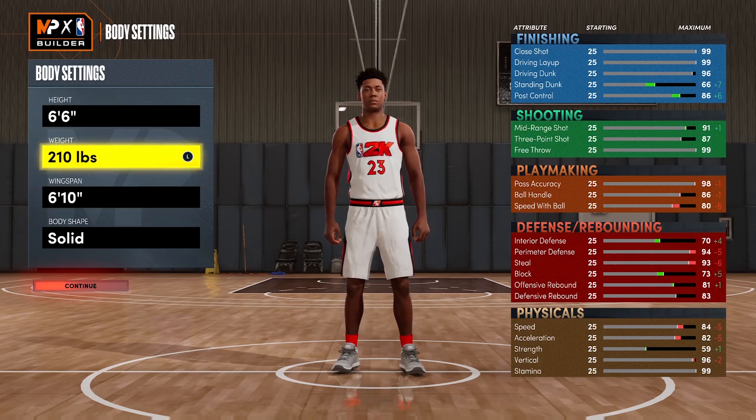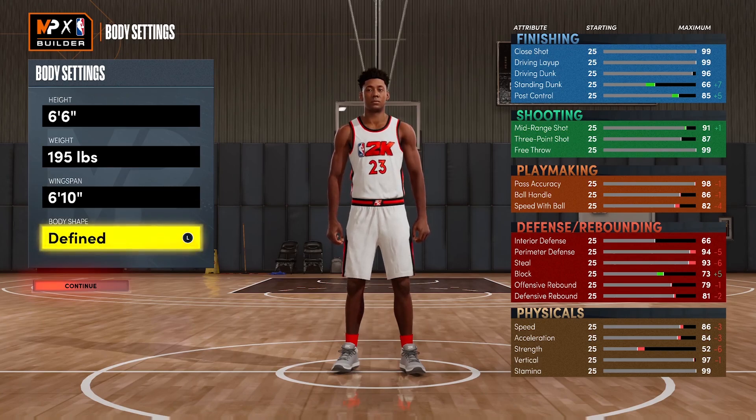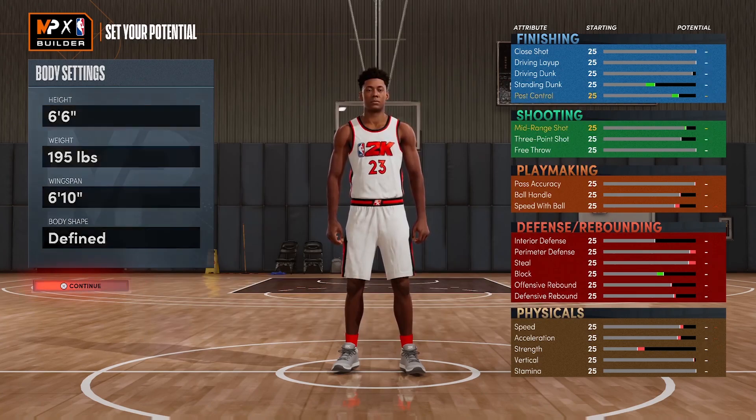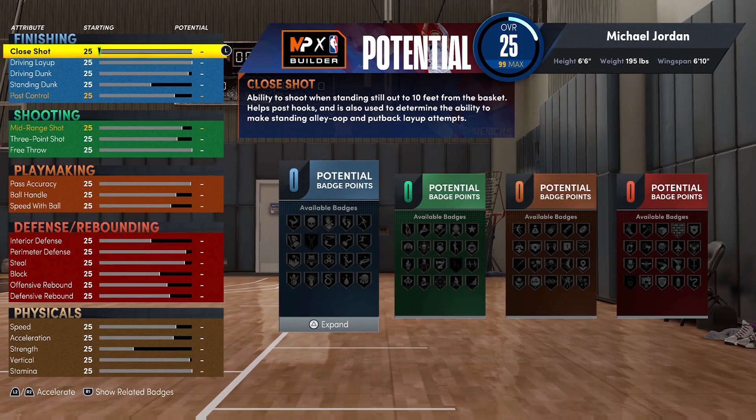Height-wise, Jordan comes in at 6'6" and weighs about 210 pounds, but for the sake of this build and not wanting it to be terribly slow, we will be lowering his weight down to 195 pounds. Wingspan I'll be keeping at 6'10" — I personally believe having a long wingspan gets you more passing lane steals. Body shape we'll set to Defined.